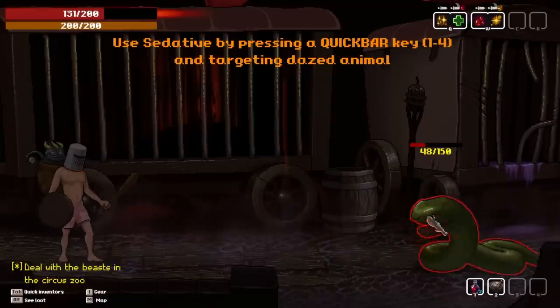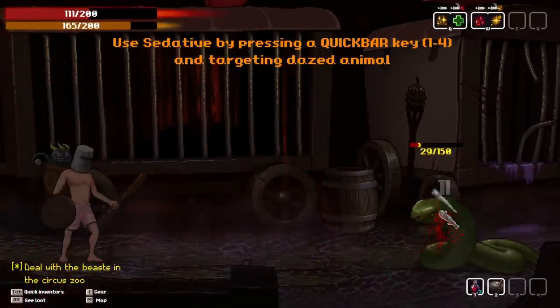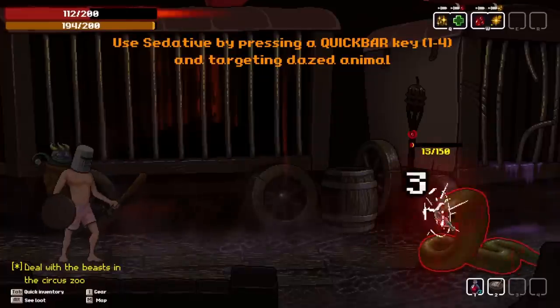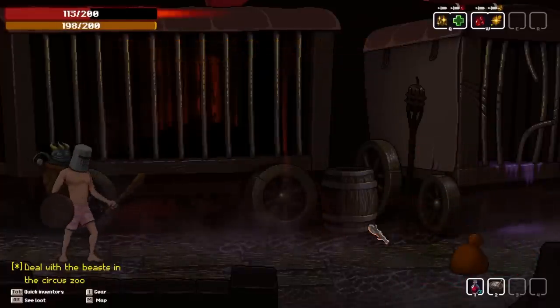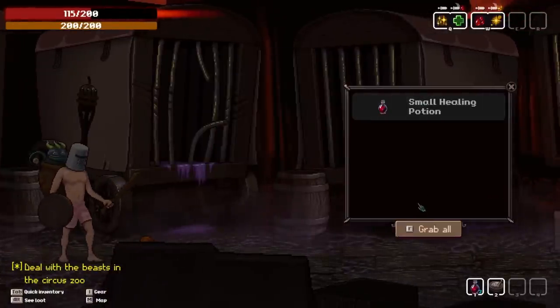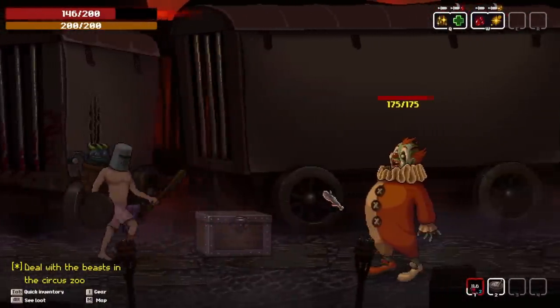Now we just got to take care of this one with some more bashes and some more parries. This is already hurting quite a bit. Gotta deal with this quickly. And I can also do some bleeds on there. Got him! Sedated. And he left some loot behind — oh, a healing potion. I could use one of those. And maybe a few of these, but I'll save them for a little bit.